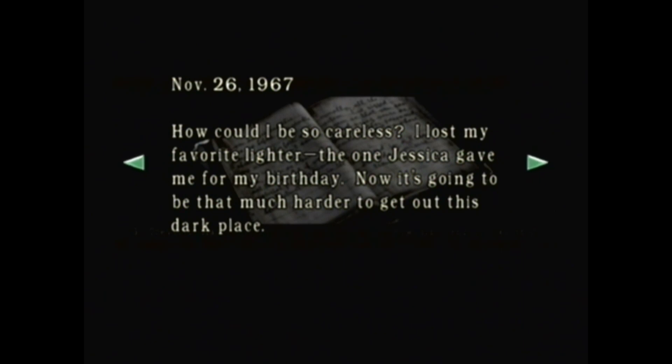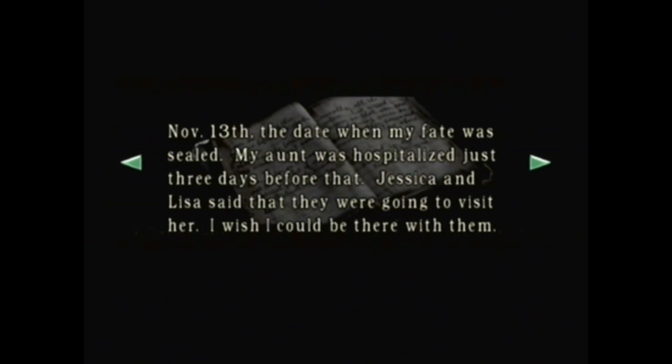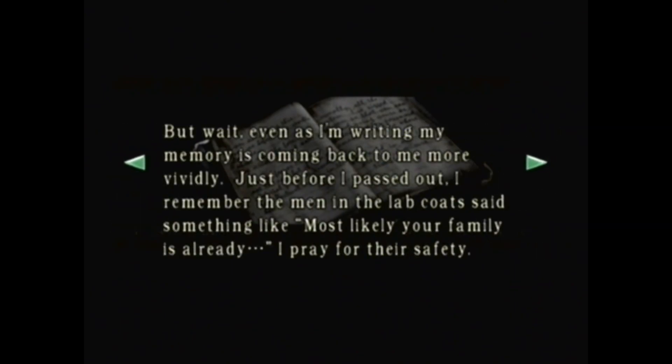November 26th, 1967. How could I be so careless? I lost my favorite lighter - the one Jessica gave me for my birthday. And it was going to be that much harder to get out of this dark place. November 13th - the date when my fate was sealed. My aunt was hospitalized just three days before that. Jessica and Lisa said they were going to visit her. I wish I could be there with them. But wait - even as I'm writing, my memory is coming back to me more vividly. Just before I passed out, I remember the man in the lab said something like, most likely your family's already dead. I pray for their safety.